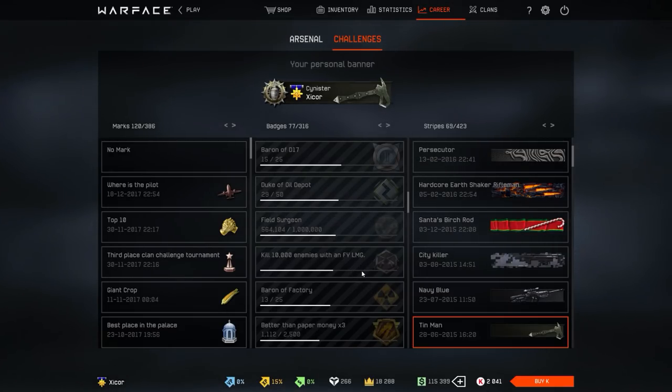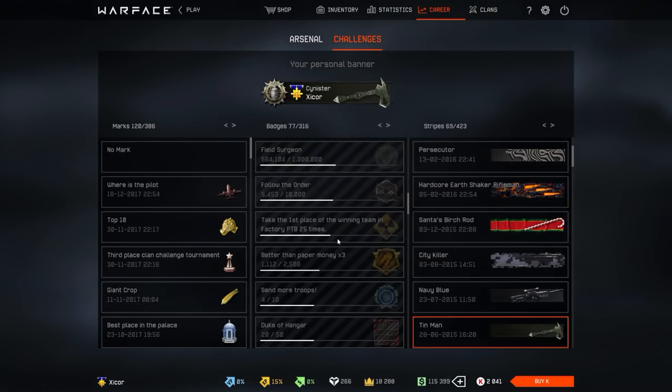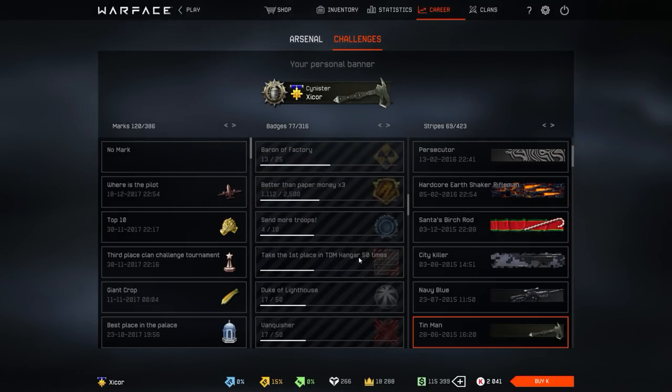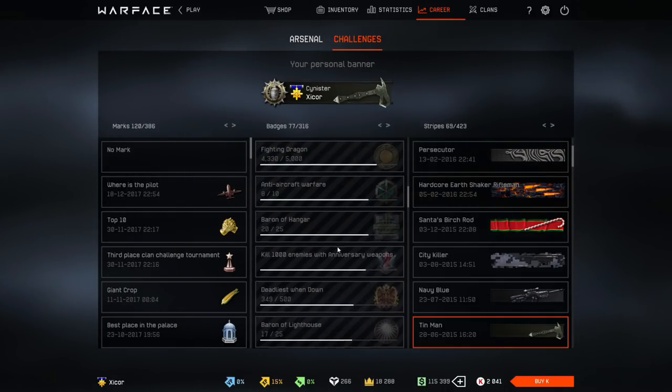The FYLMG used to be really, really good and I really liked it, which is why I have so many kills with it. The normal PEG was also one of the first good shotguns I unlocked, which is why I have 3,000 kills with it.